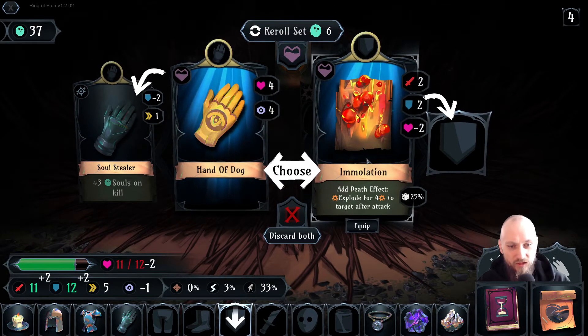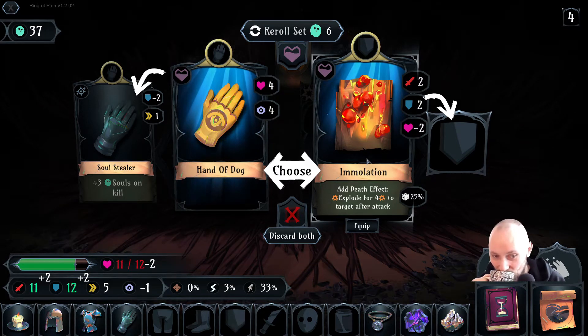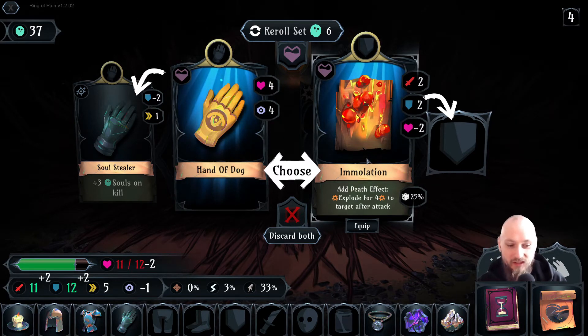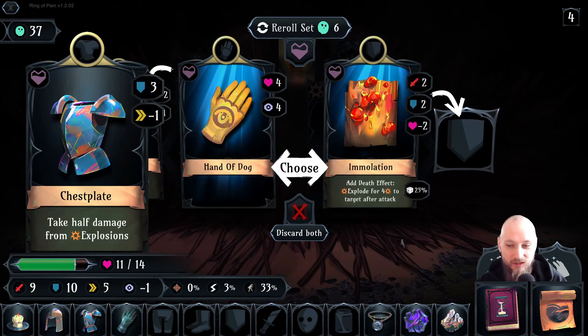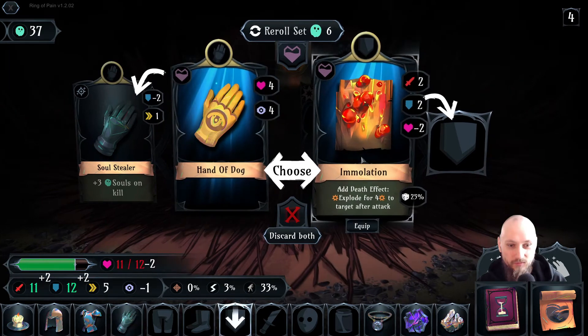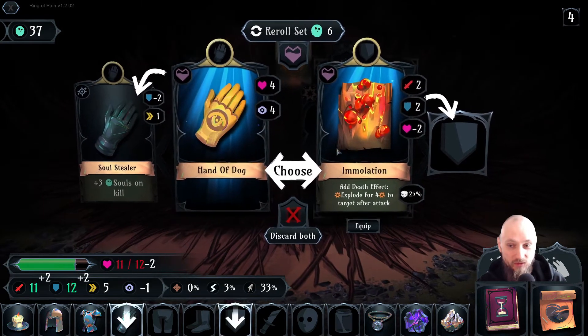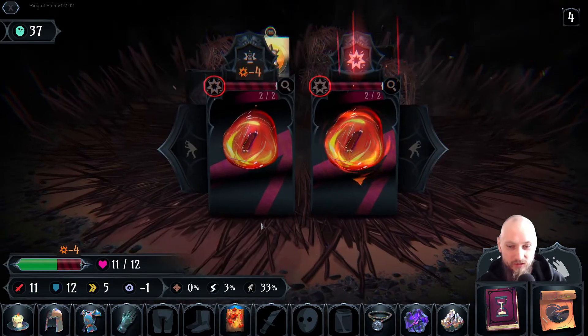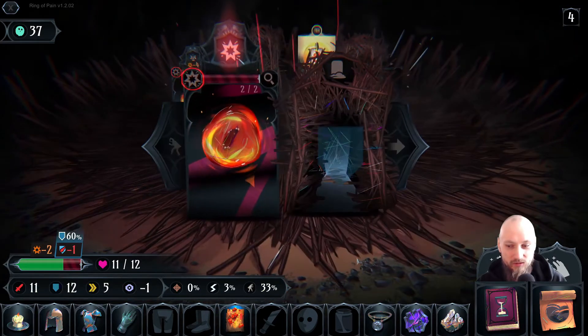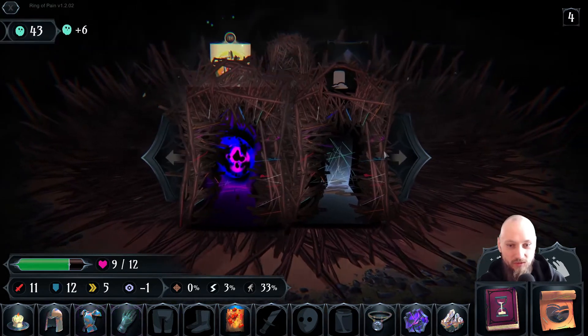Add death effect: explode for four to target after attack. That might be interesting because of this mechanic. I definitely don't want these hands compared to the other one, so let's try that. Moving out — I'm gonna take two damage.